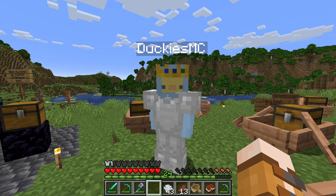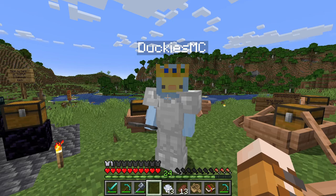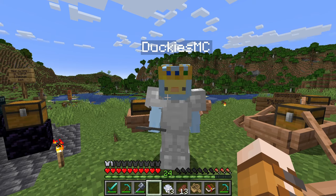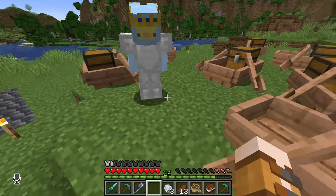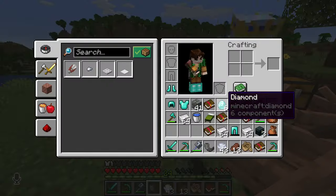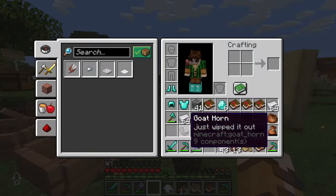Alright, which one do you want? He's got a big one — or whipped out. Can I have the whipped-it-out one? How much? I'll do a special deal for you — two diamonds. Yes please. Is that all you have? No, I have seven left. Here we go, thank you. Don't whip it out anyway — be careful. Well, that was fun. I think I need to set up a shop now.